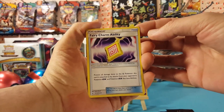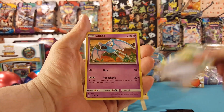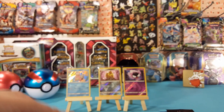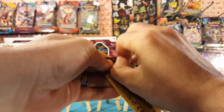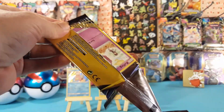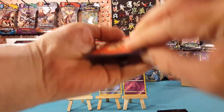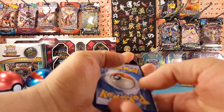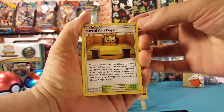Fairy Charm ability, Lulundiglet, and a Zubat.